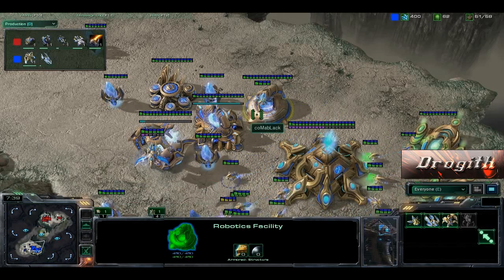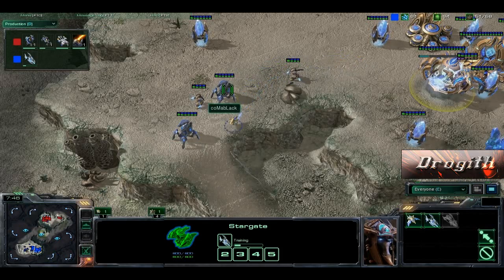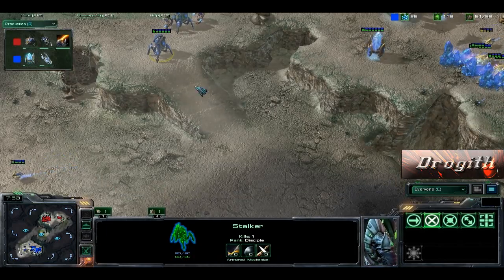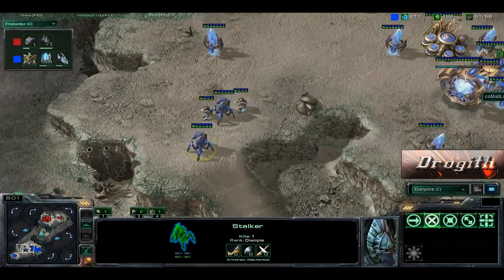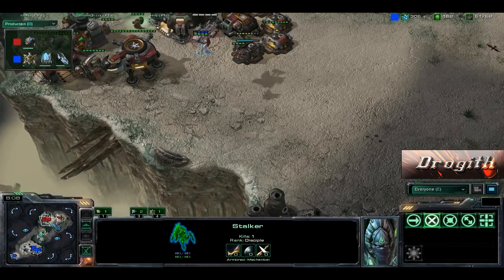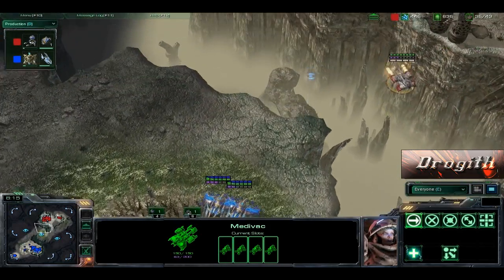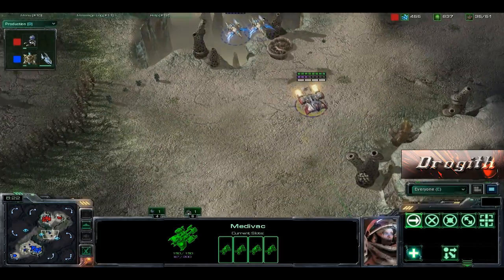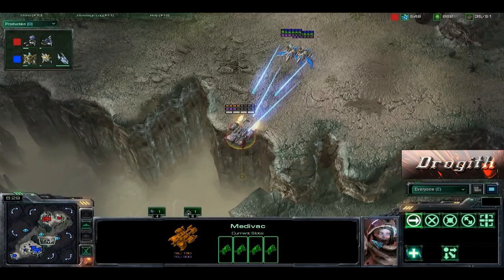Gateway actually canceled by Coma Black. It does look like a pretty solid build. I mean, you've got sort of just enough units to defend. I would like to see a Sentry over here just so that you can block the ramp in case you need to, or double block some type of vision over here. Expansion is going down at 51 food at about 8 minutes in — that's pretty good. Here we got the Medivac Dropship. I want to see what these two Phoenixes are going to do to this guy.